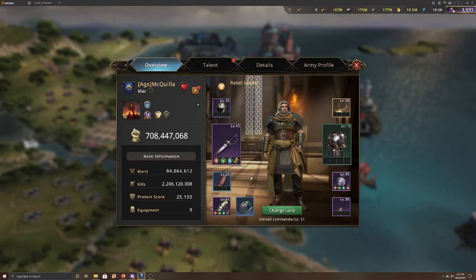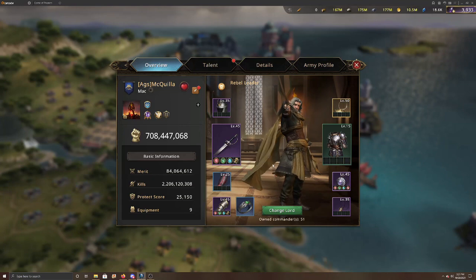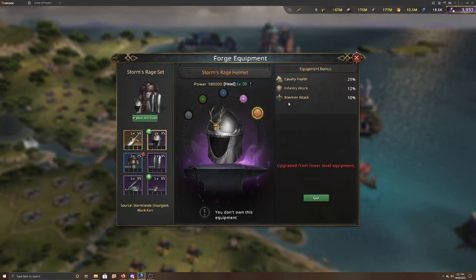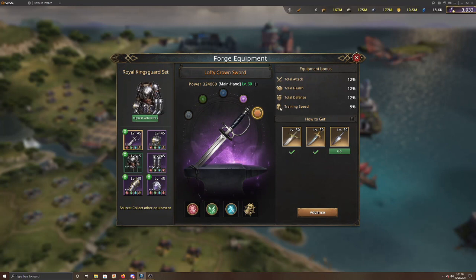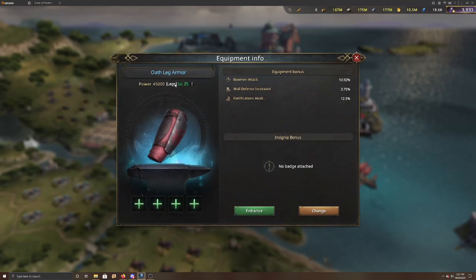The next area is equipment, which I've already set up showing the pieces you're going to need — excluding the Glorious set, since most players don't have gold Glorious. The Storm's Rage Helmet at max gives you 10% bowman attack. The Lofty Crown doesn't have bow attack directly, but it gives 12% attack, 12% health, and 12% defense, which are great overall totals. Then the Oath Leg Armor gives 30% bowman attack, which is quite significant.